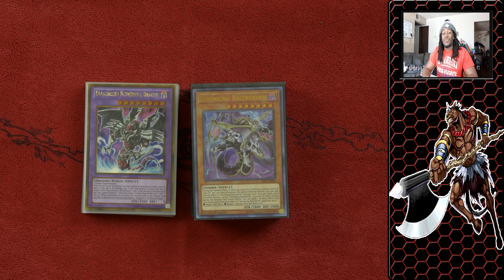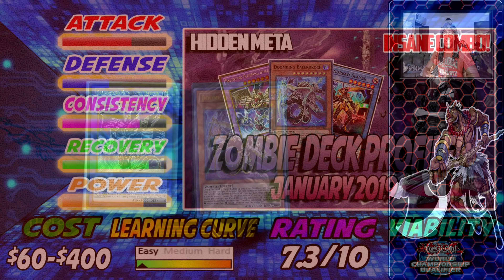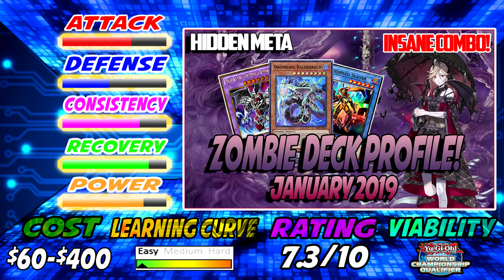Before we get into this deck profile, I have to talk about the stats. I think that zombies are really, really powerful, and it's one of those decks that could top a regional level event, as it has done so before. As far as a YCS, I think with the new cards in Savage Strike the Shiranui cards might give it a little bit of a boost, but for right now I'm going to keep it at regionals. It does have some times where consistency can be an issue, but the explosiveness is fun. Let's start off talking about the monsters so we can get you well acclimated to what we play and how we play.